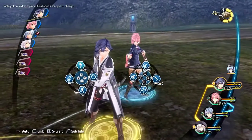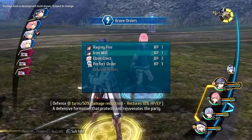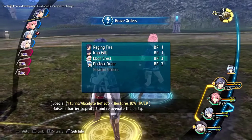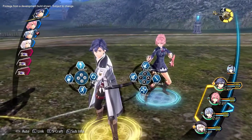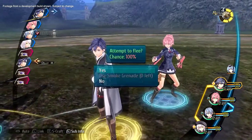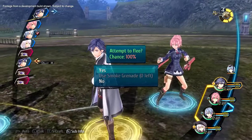Brave Order is a new ability introduced in Trails of Cold Steel 3 that uses your Brave Points to deliver a party-wide buff for a limited time. It can even be performed by allies not currently on the field. Your Brave Points can be found in the top right corner of the screen. Finally, if things get really dire, you can always attempt to flee a battle. It is a good idea to keep some smoke grenades around to help facilitate an easier escape.